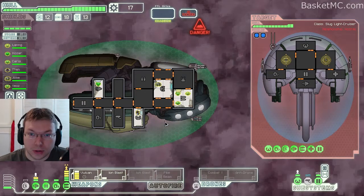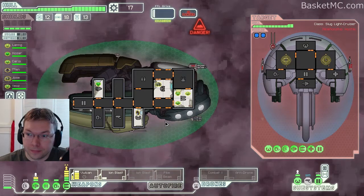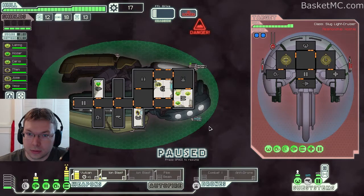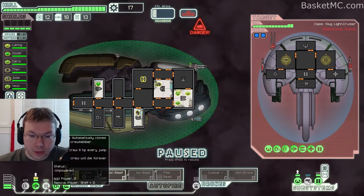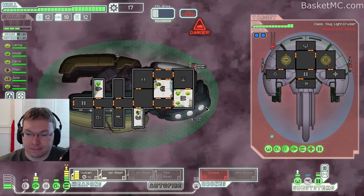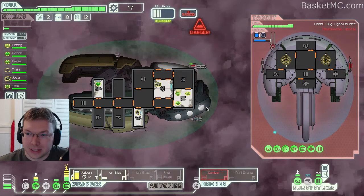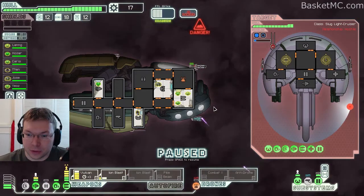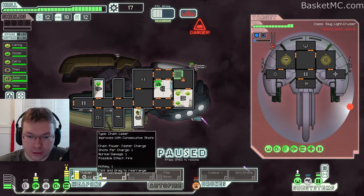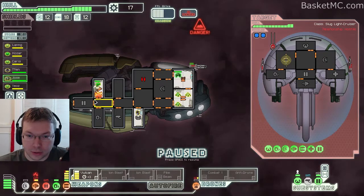We might bring out the combat drone if it looks like we won't be able to keep up. Missed — let's fire it now just to be on the safe side. Our shields are almost down — ouch. Our drones are down, this could get ugly. Let's repair that because we're not doing anything anyway. We need to keep it operational — luckily we have a bunch of crew to repair. The engines are on fire.